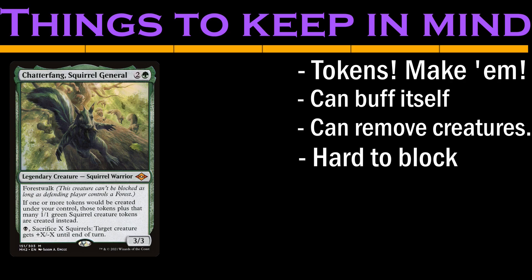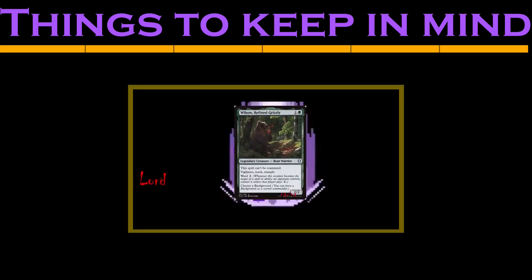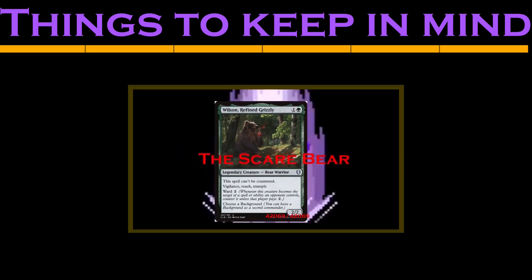The second ability spells tokens, but the other two abilities just scream Voltron. Like Wilson, who is also a green-black deck that likes sacrificing tokens, it means that we have some hefty cuts to make, but this deck's composition is more complementary to Wilson's.